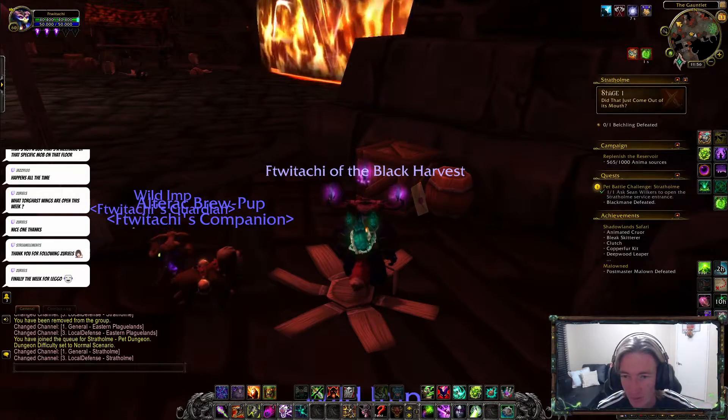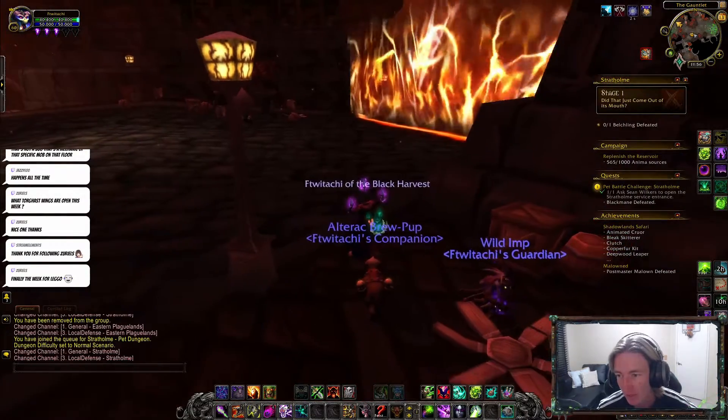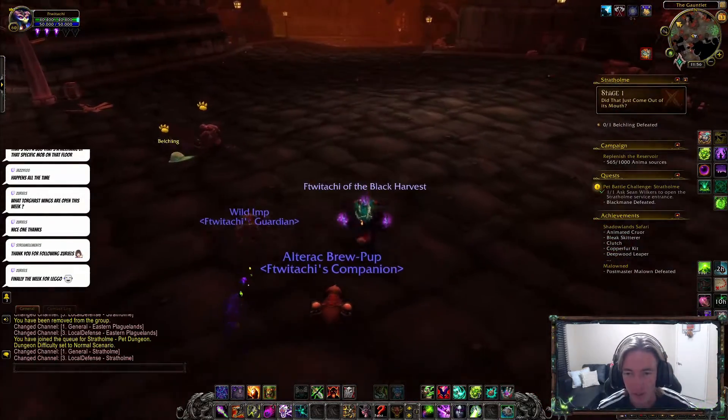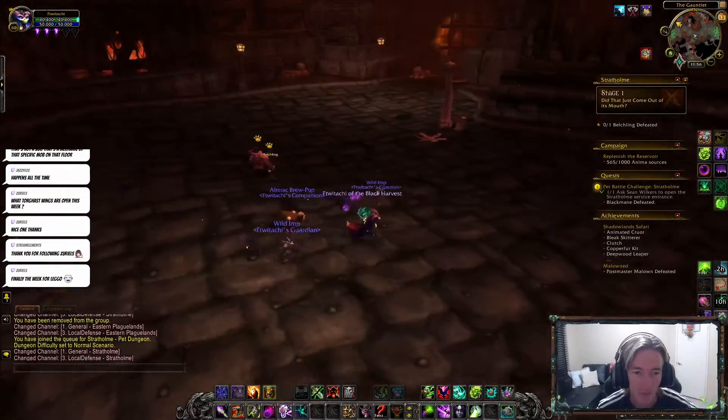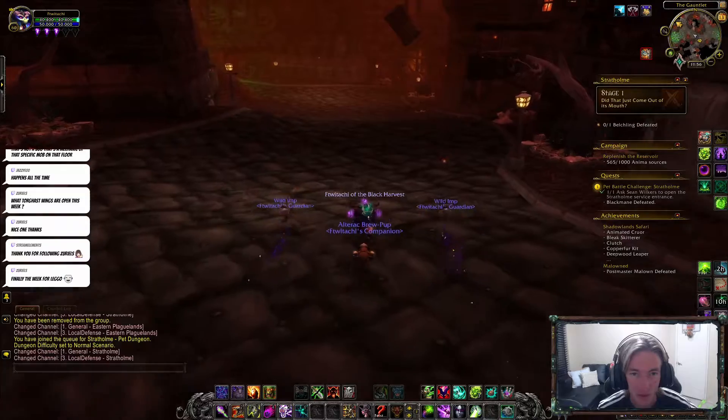Here's the discarded letter. I have picked up the discarded letter. So, with that being said, that is the one location that you could find it in. I'm going to show you the other two without having to do any fights. It was in between the barrel and the box on that one.